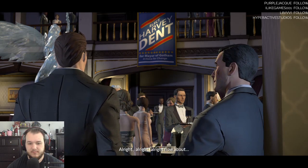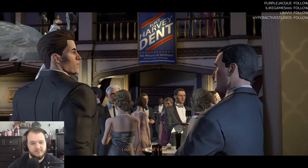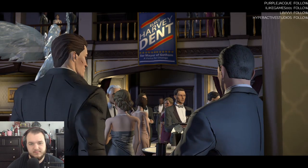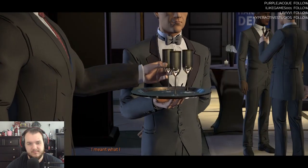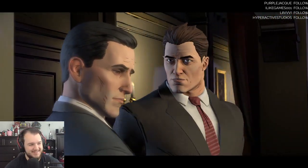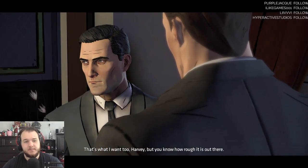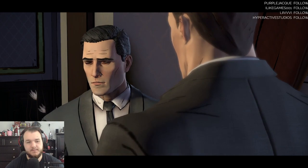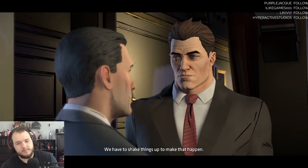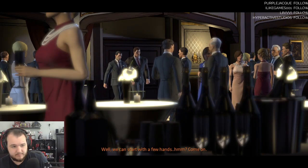Bruce: 'How about — a new face for Gotham?' Harvey: 'Look at you. That's not half bad, I'm gonna use that. Bruce, I meant what I said — together, you and me will change Gotham. A city free from crime, where children can play in the streets again.' Bruce: 'That's what I want too, Harvey. But you know how rough it is out there — we have to shake things up to make that happen.' Harvey: 'We can start with a few hands.'